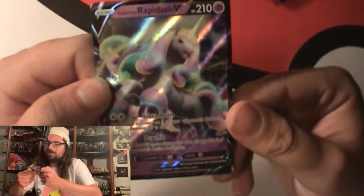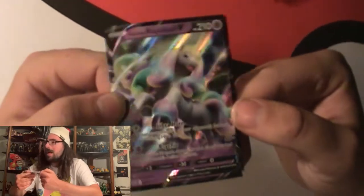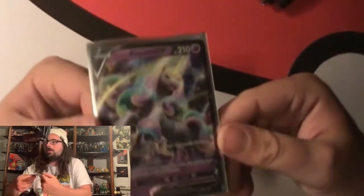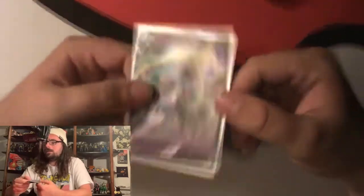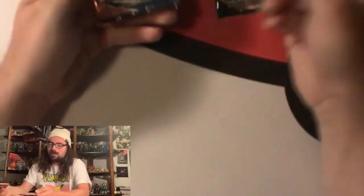We got the Galarian Rapidash V - this is a stunning looking card. It's nice, it's a promo card. There have been a lot of promos - I know for Cosmic Eclipse and Champion's Path - there's a bunch I need to get as well. The Shining Fates has a bunch of promos too. We're going to show the Galarian Rapidash, here's the jumbo version of it. Really cool. Like I said, we got packs - Darkness Ablaze, Rebel Clash, and two Battle Styles, and a code card. My camera is dying so we will do a cut and then we'll open these packs.